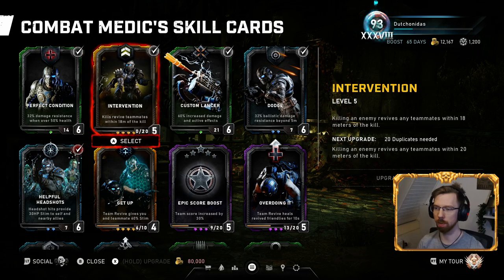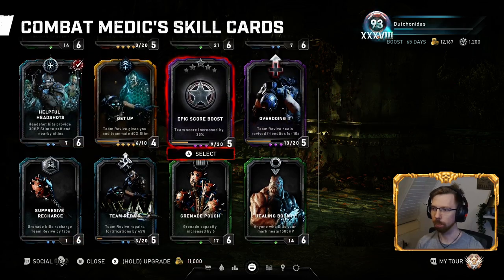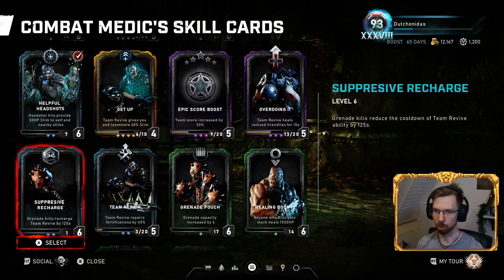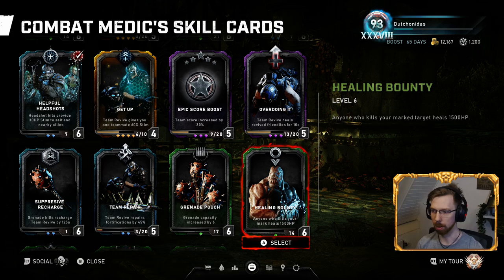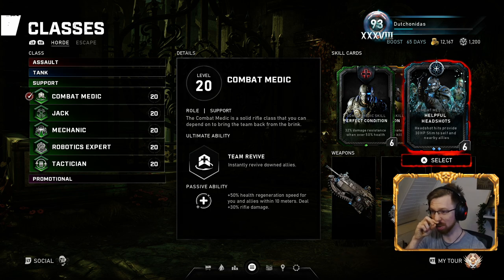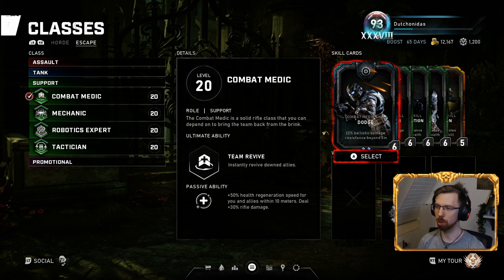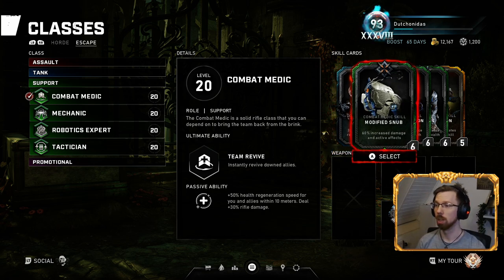If you don't have Intervention, you can run something like Grenade Kills, where grenade kills recharge your team revive. Other than that, there isn't really much to it. Combat Medic got a buff to rifle damage — plus 30% rifle damage — which is okay. They're attempting to boost the effectiveness of Combat Medic, but it still kind of falls off.